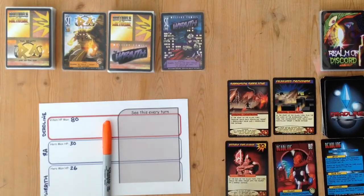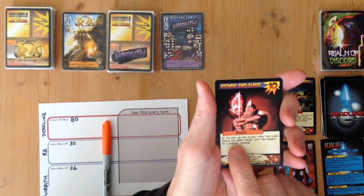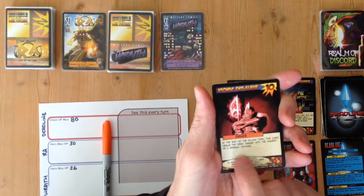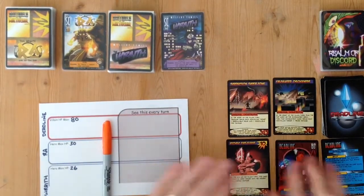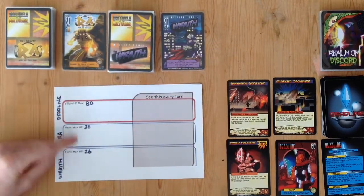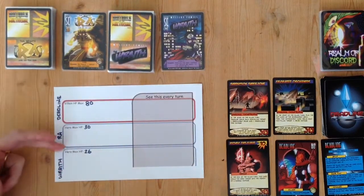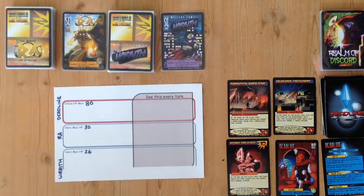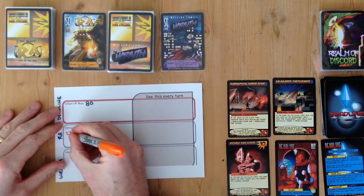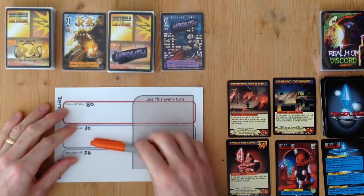We also have the Atomic Englave device, which says at the end of the villain turn this card deals the hero target with the highest HP 3 energy damage. We have no defense against that yet. Ra has the most HP, so he takes 3 energy damage and is now at 27.